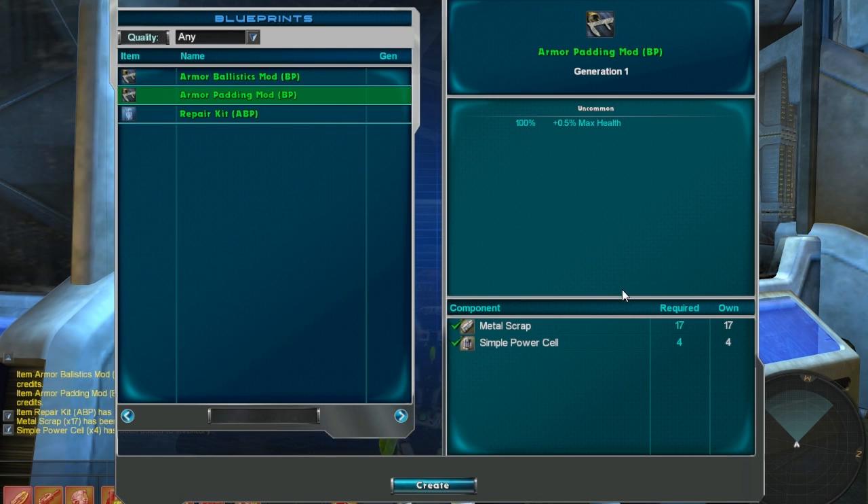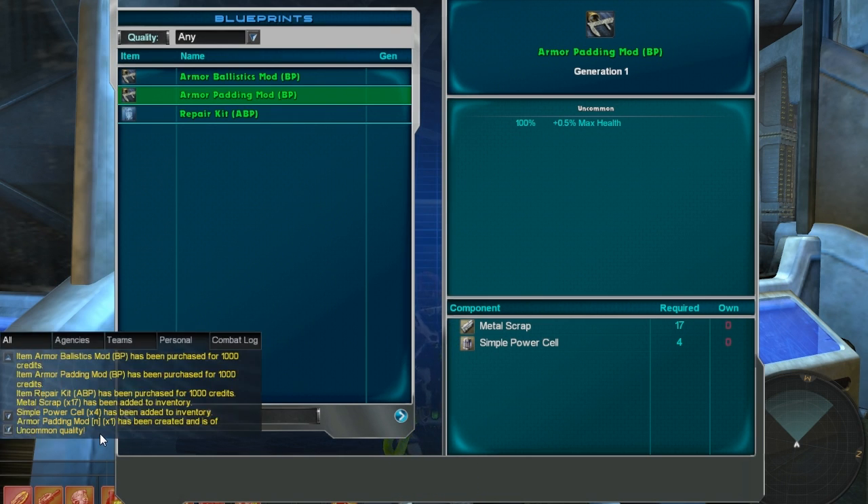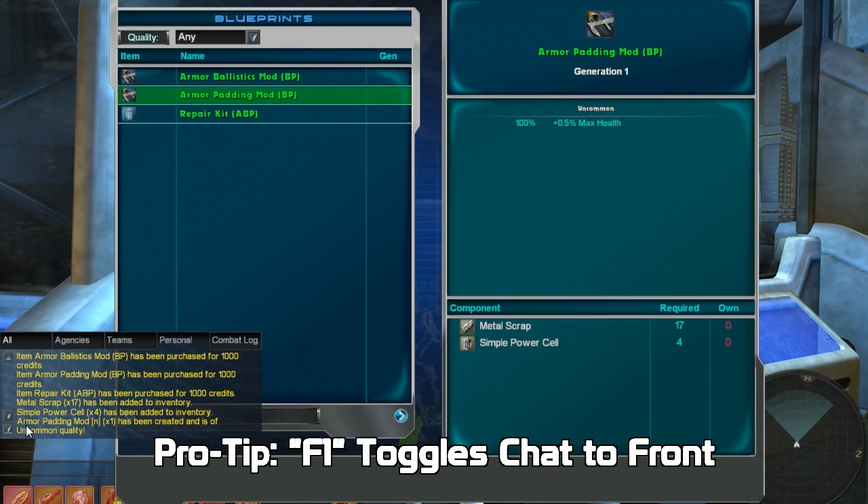After weighing my options, I've decided to craft a padded mod. This will allow me to add a few more hit points to my character. The chat box confirms my action, and now it's time to apply the mod to my character.